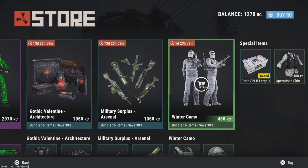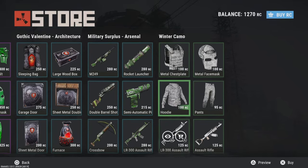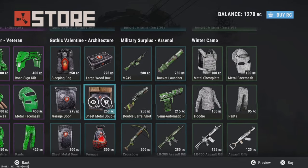Yo, yo, yo — this is the new Rust Store 1.9 version, just come out today, dropping hard, dropping big. This is for the new update for Rust, so this is just a little peek at the actual store.